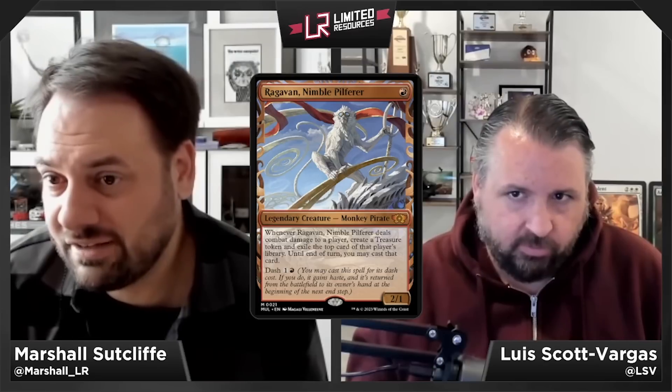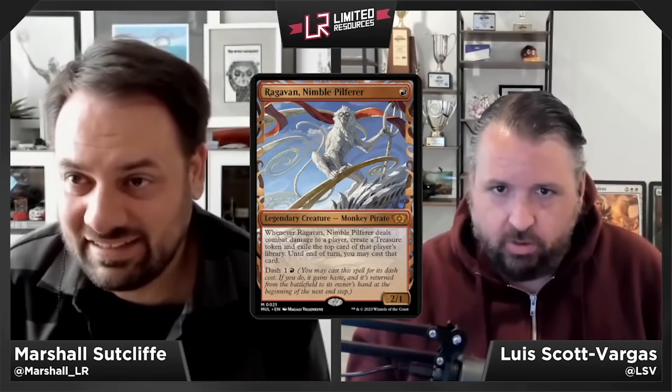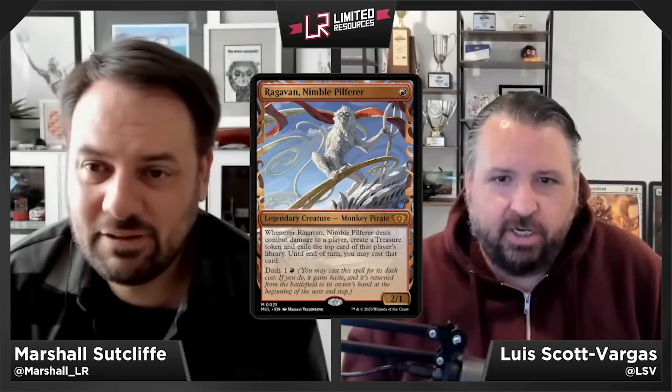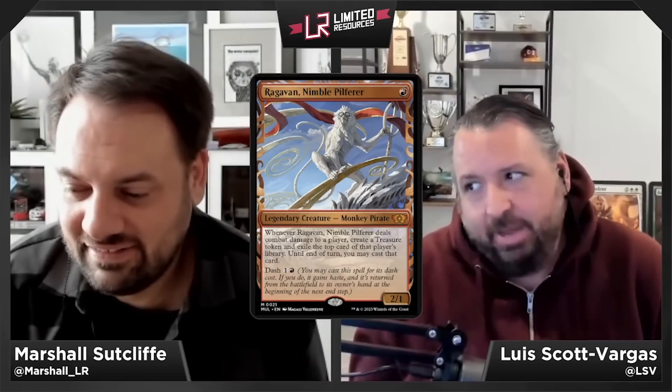Moving to red — Ragavan, Nimble Pilferer — red for a 2/1 legendary Monkey Pirate at mythic. Whenever Ragavan deals combat damage to a player, create a Treasure token and exile the top card of that player's library until end of turn — you may cast that card. Ragavan also has dash for one-and-a-red. A turn-one Ragavan is just terrifying — in some ways it's not as busted in limited as in constructed, but a turn-one Ragavan is still a turn-one Ragavan.